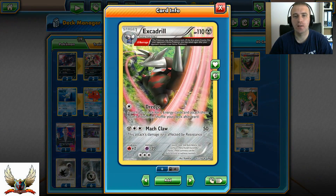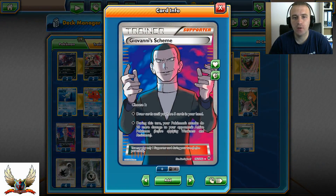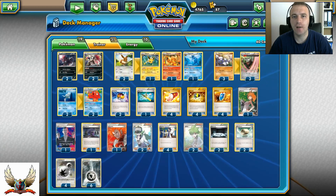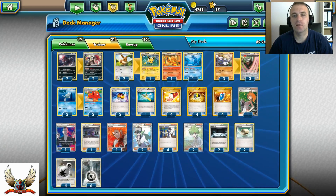Escadrill is great in this deck. For example, against Mega Sceptile — which has 220 HP — you can use Match Claw twice for 50 each. With Flareon in play that's 100 plus 100 which is 200. Add Giovanni's Scheme for 20 more damage and you can one-hit KO Mega Sceptile before it can recover or heal.